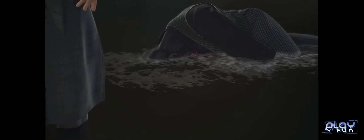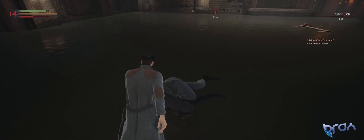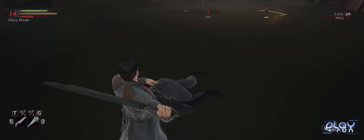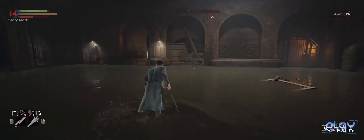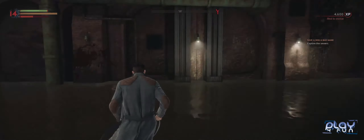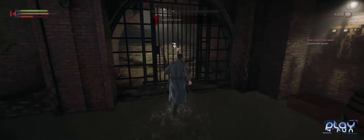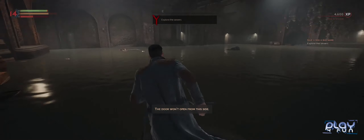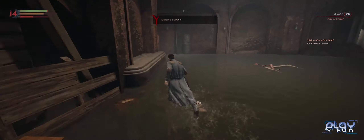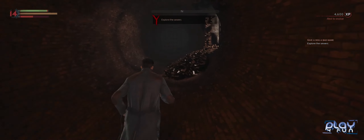What annoyed me even more was that many side quests send you to places you haven't unlocked yet, and you don't know it. The city has gates which are locked but can be unlocked from the other side. For a time you suspect every locked door is just a matter of going the long way around and unlocking it as a shortcut later — so a locked door doesn't necessarily mean the area is off limits; it just tells you to find another way in.